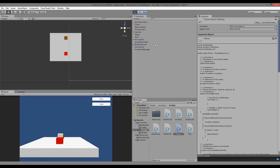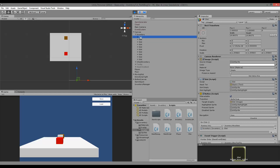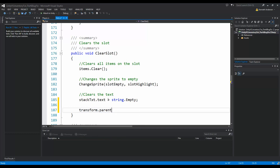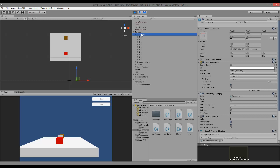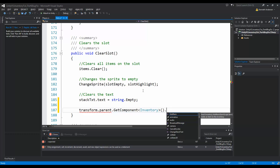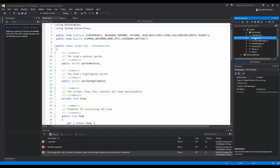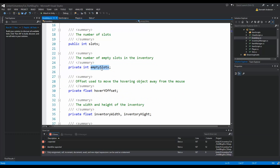If we run the code we'll see that on our canvas we have an inventory, and each slot is a child object of an inventory. This means we can access the inventory through the parent, so we have to say `transform.parent` to access the inventory and then we need to access the inventory script on the parent using `GetComponent`.